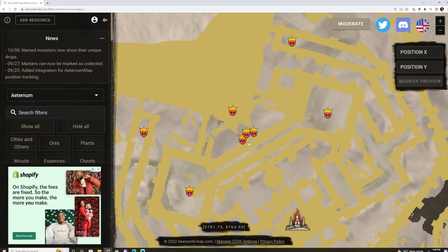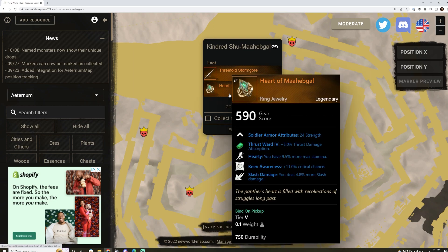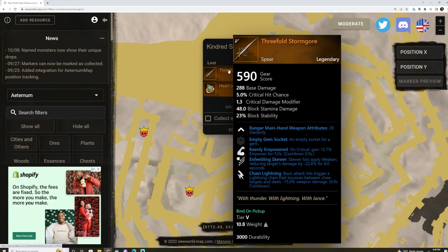We also have Kindred Shoe and Mega Ball — the two panther-like creatures that spawn up on the platform. The middle one spawns down below the platform, so you have to walk underneath, pull him, and then go back up. These two drop some really good items. The Heart of Mabe Gaul — a couple days ago I posted a video about the Legate's ring, but AGS removed it from that monster's drop pool. However, this ring is a fantastic alternative with Hearty, Keen Awareness, and Slash Damage. Amazing ring. They also drop the Threefold Storm Gore spear — Keenly Empowered, Enfeebling Skewer, and Chain Lightning. Not a bad spear at all.